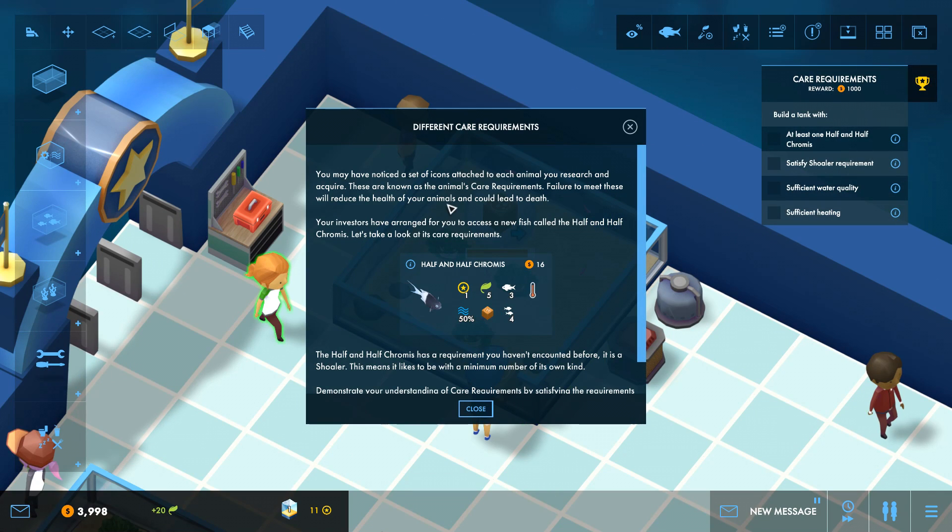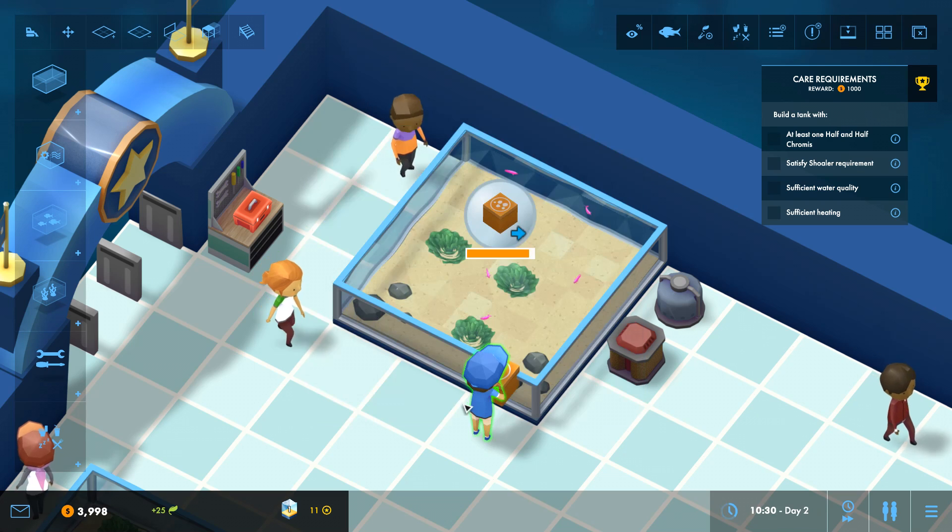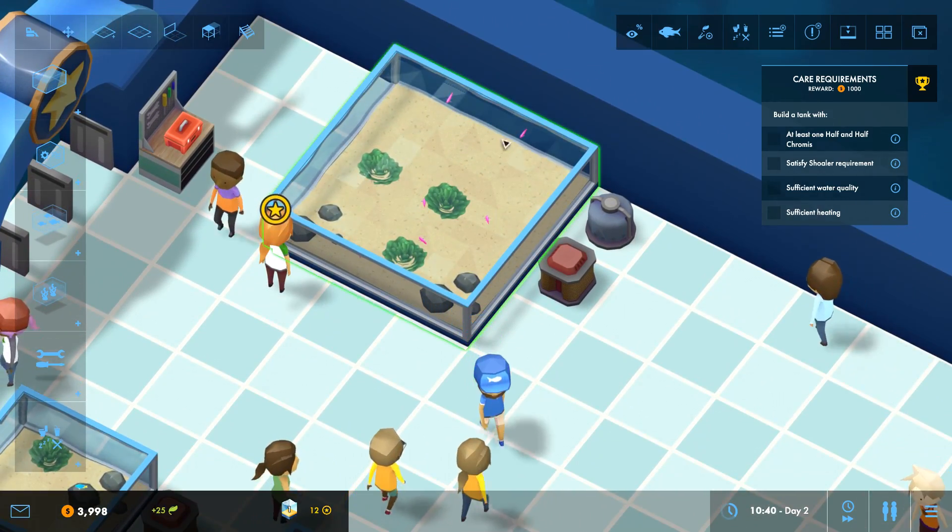You may have noticed a set of icons attached to each animal — these are known as animal care requirements. Failure to meet these will reduce the health of your animals or could lead to death, which we've already almost experienced. Our investors have arranged access to a new fish called the half-and-half chromis. It's a shoaler — meaning it needs multiple fish of its species around it to be non-stressed. Basically it's a fish that needs its own species nearby to feel safe; it needs a minimum of four. So we just have to make sure we keep the fish happy.